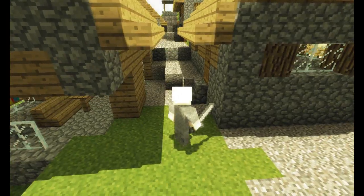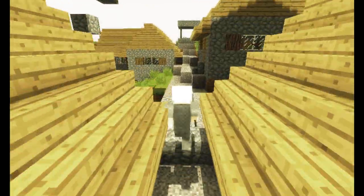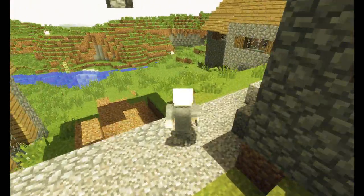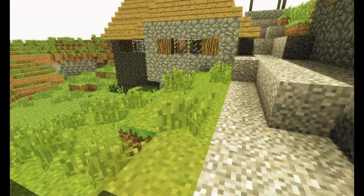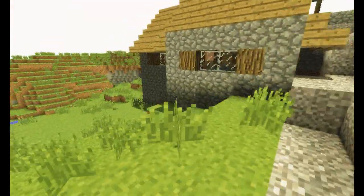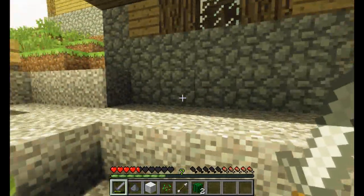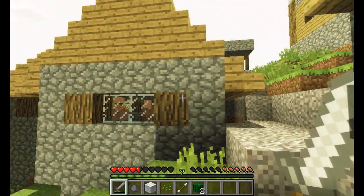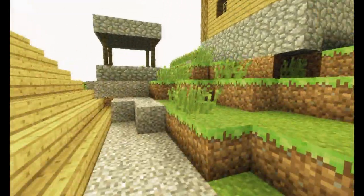But yeah, when I go into first person, you can see the shadows coming down from the buildings like that. Now when I go down into first person, it still looks the same, but when I get my weapon out, you can see the shadows through the weapon. So that's why I was in third person.